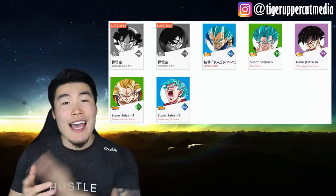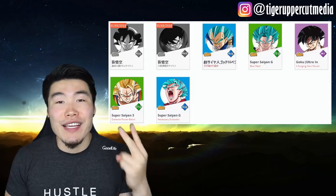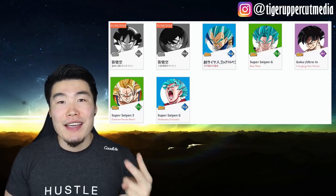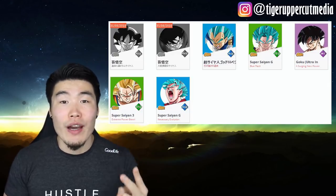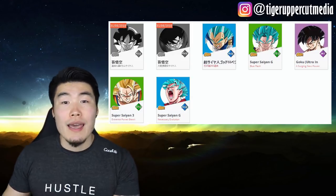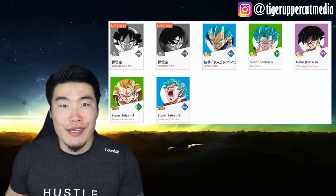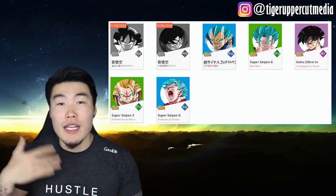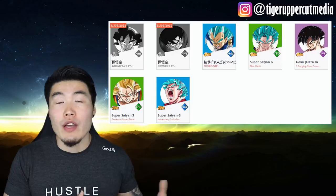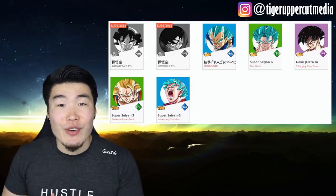Number two, we got Tech Vegito Blue. He is still the hardest hitting TUR in the game, and if you don't have him, you definitely want him, trust me. Number three, we got UI Goku, one of the most hype units ever — mainly because it's Ultra Instinct Goku — but especially for those people who didn't manage to pull him the first two times he came around on JP, this is another chance for you to pull him, so that's very exciting.